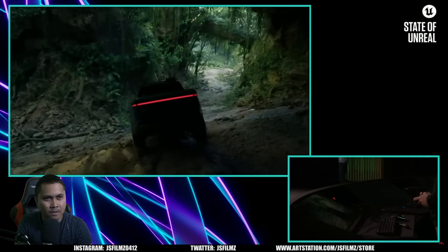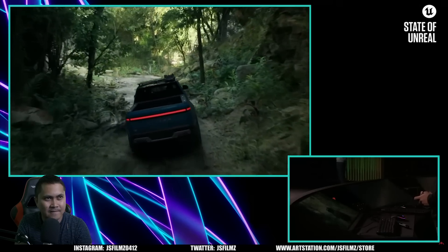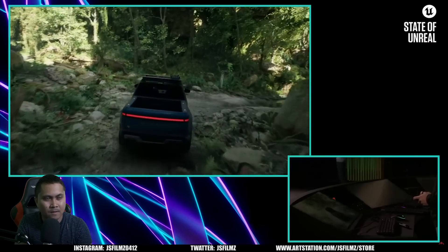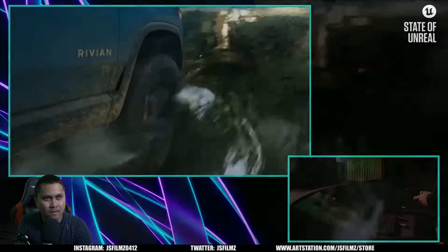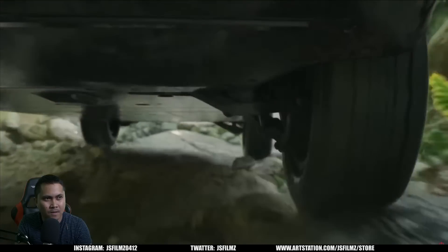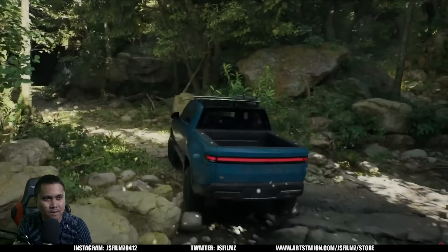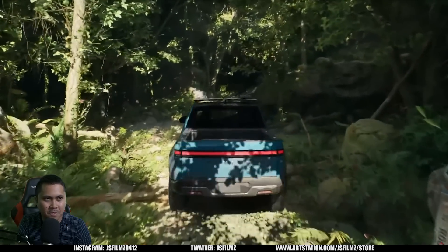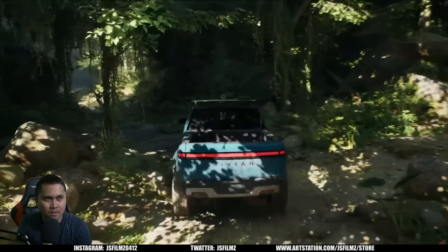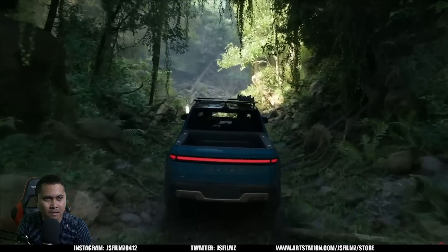So we're building tools for interactive and dynamic worlds. Here we have Chaos physics simulating rocks that tumble as we drive over them, leaves bend out of the way, and we also added some real-time fluid simulation. We worked with the team at Rivian to set up Unreal's Chaos vehicle model to simulate the suspension of the truck and how the electric motors drive each individual wheel. Chaos also simulates how the tires compress and deform, and MetaSounds enabled the team to precisely resynthesize the sounds of the electric motors and mix them with the ambisonics of the jungle.